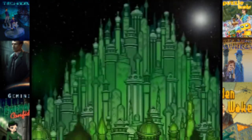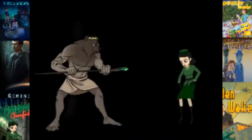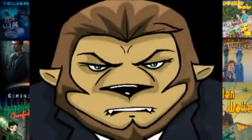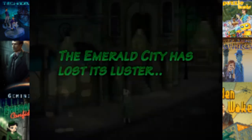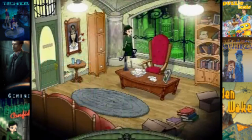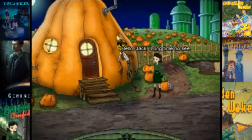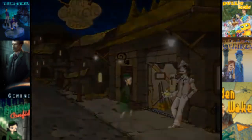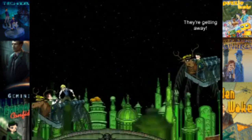Emerald City Confidential is a very strange and peculiar game, at least from a design standpoint. It's about a private investigator named Petra who's privately investigating things in the magical, wonderful world of Oz. It's a strange hybrid between casual point-and-click and traditional adventure game — a bit like a hidden object game, just without any of those pesky hidden object scenes.